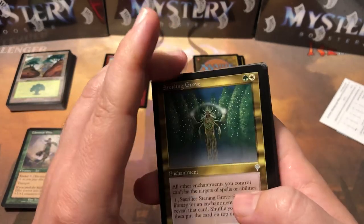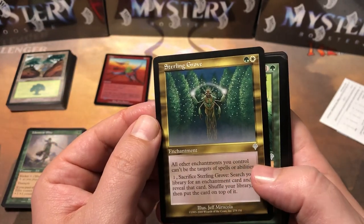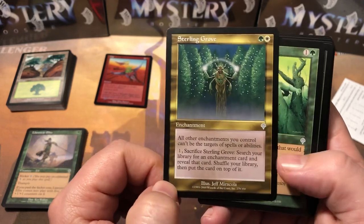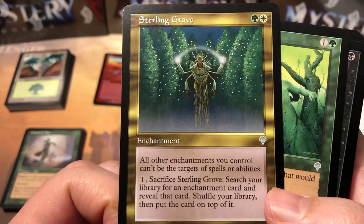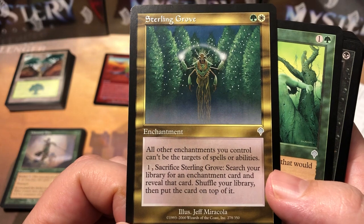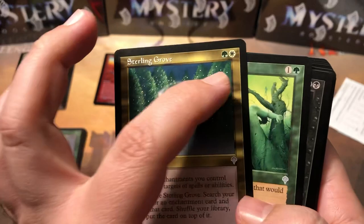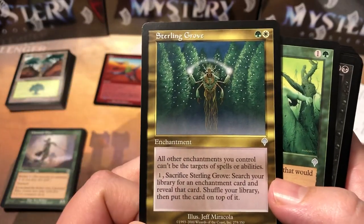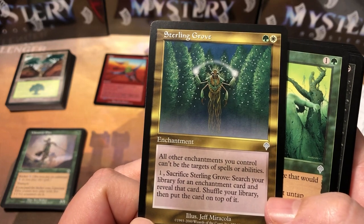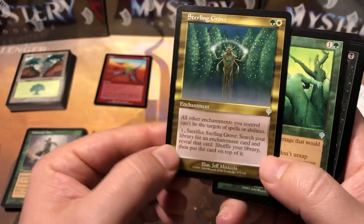Sterling Grove — now remember we're looking for that one in particular. According to the price list I'm looking at, that's like an $11-$12 card right there. So that's an uncommon worth a lot of money. All other enchantments you control can't be the targets of spells or abilities — that would come in really handy in today's genre. And it's funny that it's green and white, which is what the main enchantment decks are based around now. You can pay one to sacrifice it, search your library for an enchantment card, shuffle your library, and put that card on top.